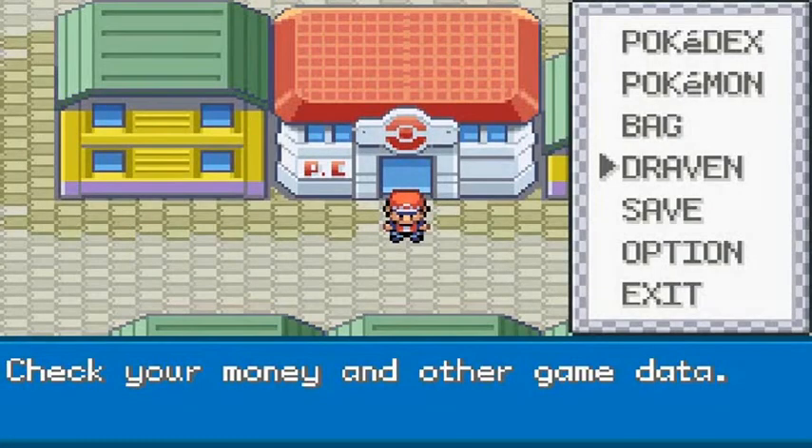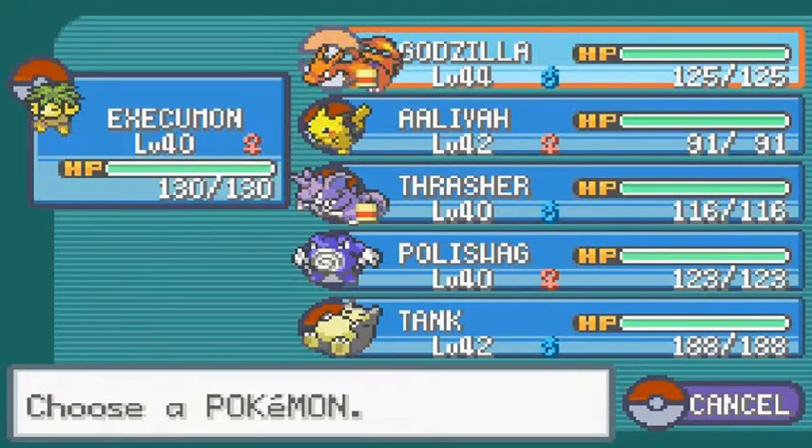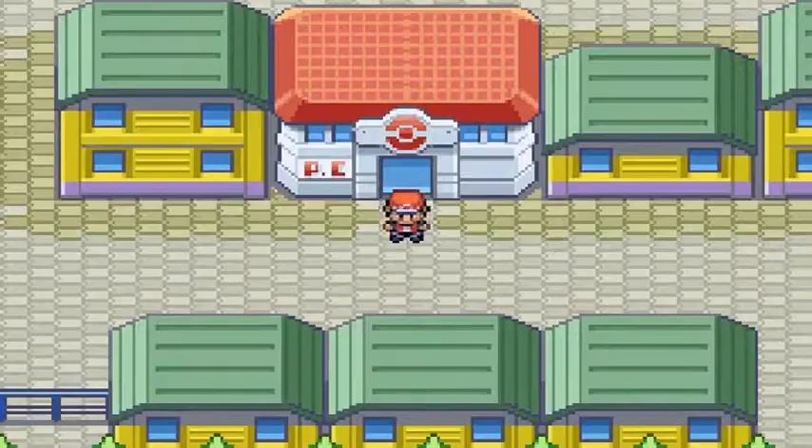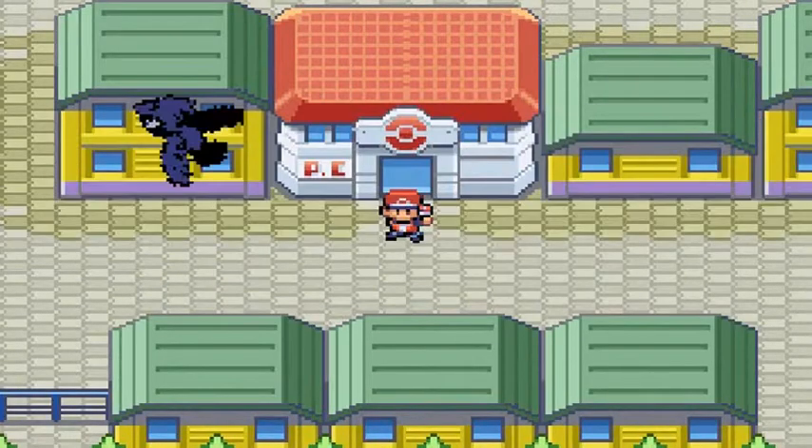Now before we go to Cinnabar Island to face Blaine, we're going to be capturing two legendary Pokemon — in separate episodes, mainly because they're tucked away somewhere very far. The first Pokemon I'm going to be capturing is Zapdos, because it's the easiest to get to right now.